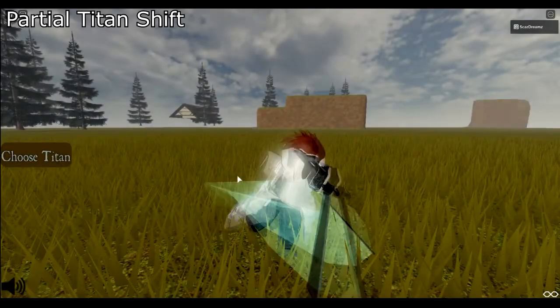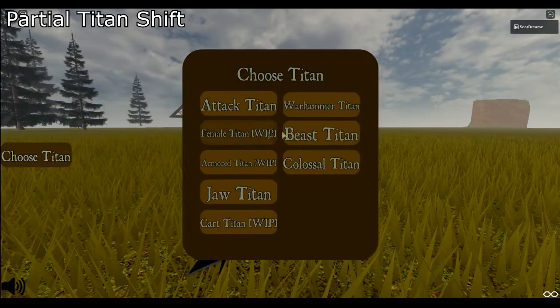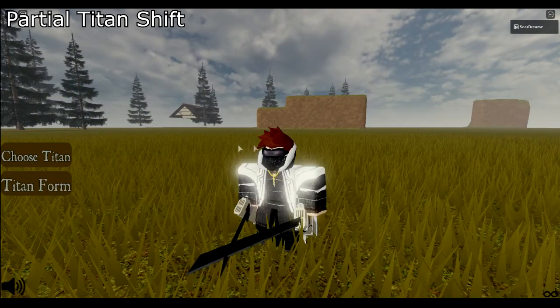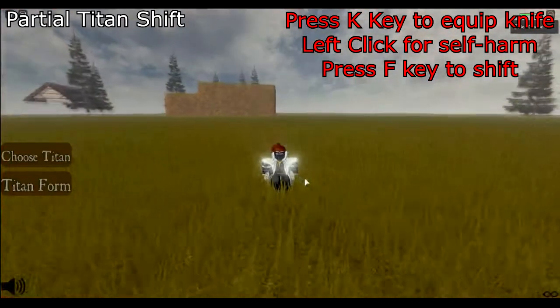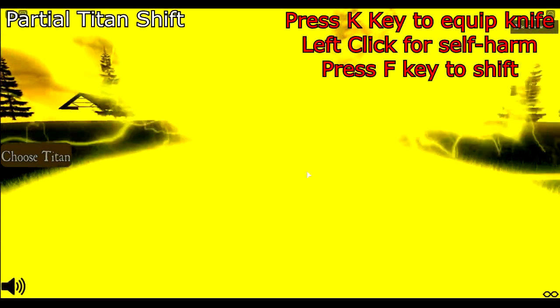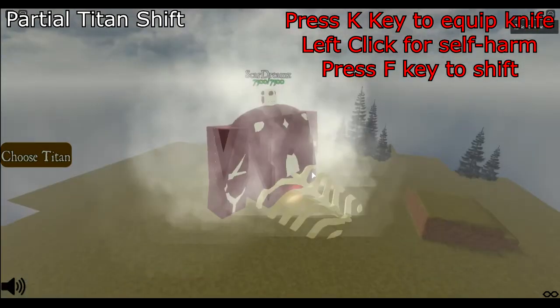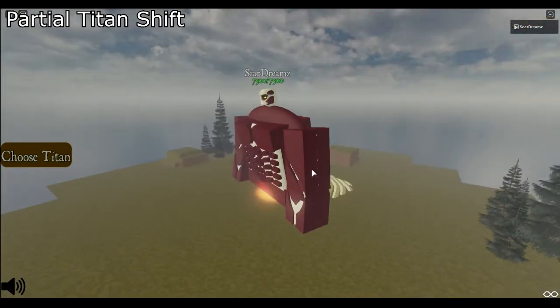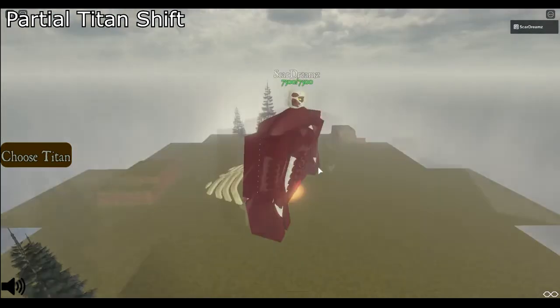Partial titan shifters can occur when the user is intentionally harmed and converts into a titan. In human form this occurs when the user presses K to equip the knife and then left clicks to harm themselves. Pressing F while holding the knife provides an animation sound effect and is similar to the actions of the titan shifters in the anime. The current partial titan shifters include the attack titan, colossal titan, armor titan, cart titan, and the warhammer titan.